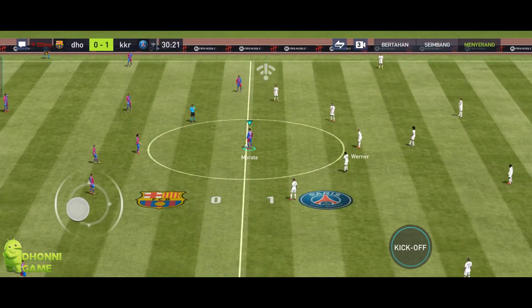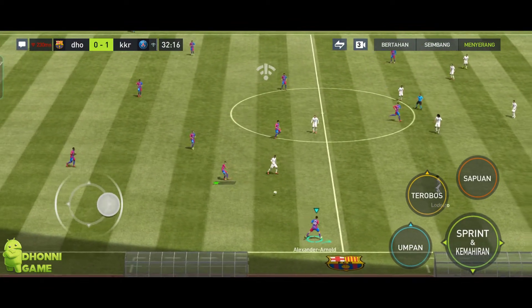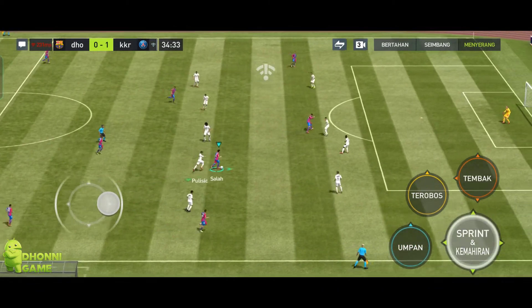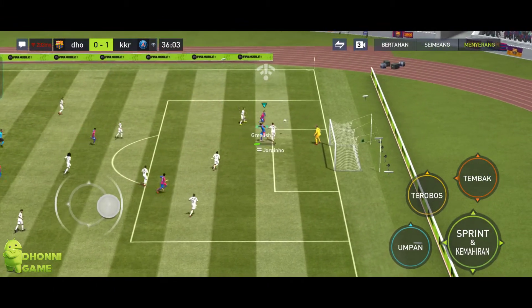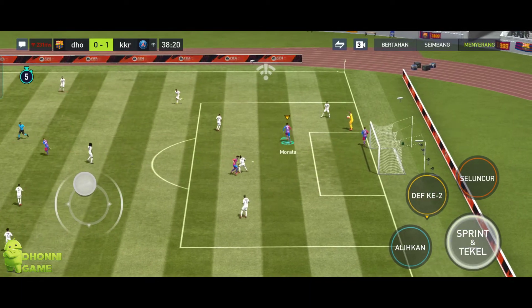One-nil then. Salah, aimed towards Morata. Chance to finish! Oh, the keeper comes out. Suffice it to say, his edge is blunt. Poor effort.